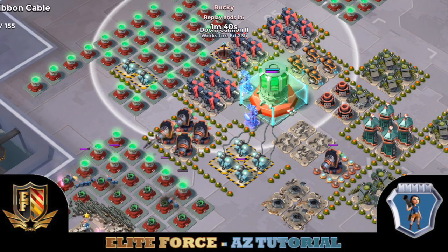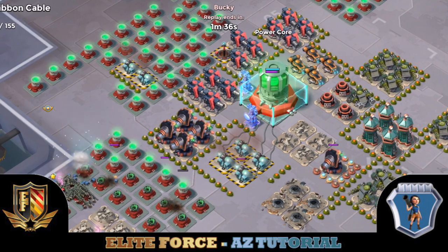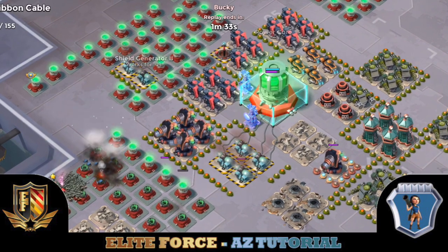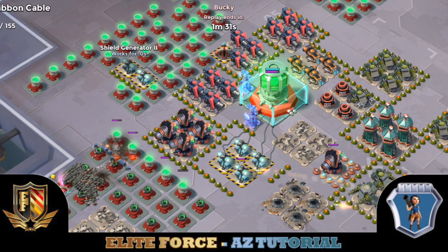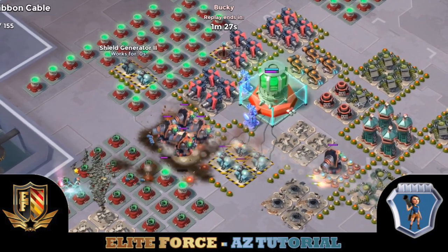Again, this Doom Cannon is in range of the typical pre-snipe of a core from the left side. So what he does is he actually goes up and gets those two shields. As you can see, there go the barrages, clearing a bunch of those mines.